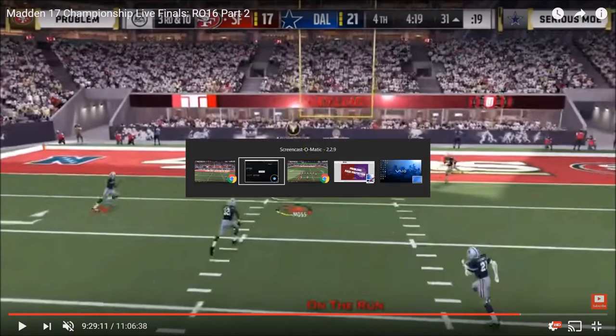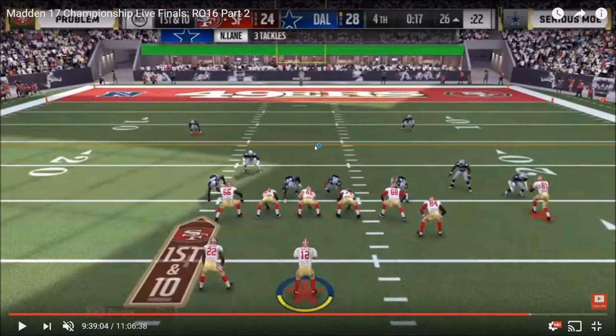Now the other play — 17 seconds left in the quarter. Moe up four once again. Problem at the 26. You're going to see basically a mirror image of what you just saw pre-snap on the play before. Gun Wing Trio Weak once again for Problem, Moe again in the nickel. Corner on the right side — this time Moe shifts his linebacker, so he's got a double edge look on the right side. Pinch line still there. Safety still playing back — still a conservative look on defense for Moe, but you can see the press. 17 seconds, Problem with no timeouts, down four — he's got to score a touchdown here.